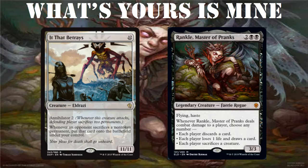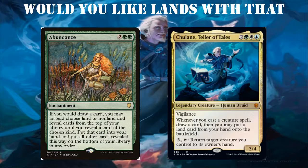Next is 'Would You Like Lands With That?' For this combo we have Abundance and Chulane, Teller of Tales. Abundance costs two generic, one green, one green — it's an enchantment. If you would draw a card, you may instead choose land or non-land, reveal cards from the top of your library until you reveal a card of the chosen kind, put that card into your hand, and put all other revealed cards on the bottom of your library in any order. Chulane, Teller of Tales costs two generic, one green, one white, one blue — a 2/4 legendary human druid with vigilance. When you cast a creature spell, draw a card, then you may put a land card from your hand onto the battlefield. Also, for three generic and tap, return target creature you control to its owner's hand.